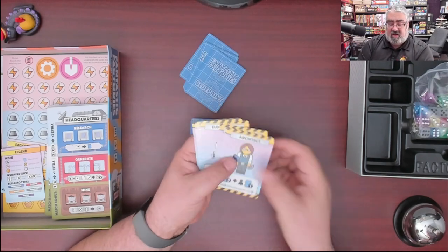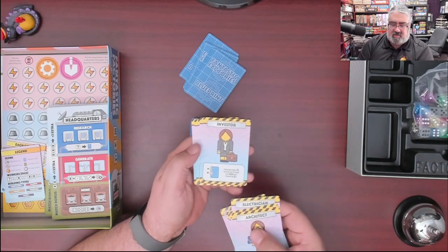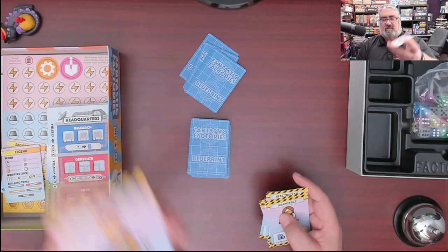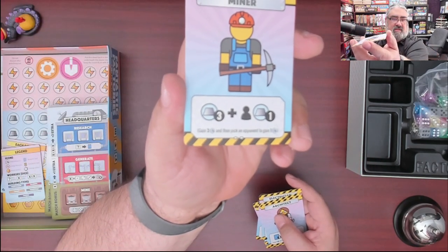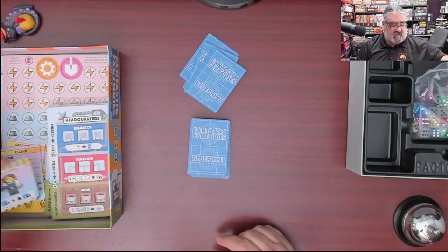You have the architect, the electrician, the engineer, the foreman, the hired hands, and so on. When you purchase these characters, you are going to get the bonus on the bottom. What I love is, in addition to the icons, it tells you in text exactly what it does as well. And there's a summary in the rulebook just in case some of that's not clear.